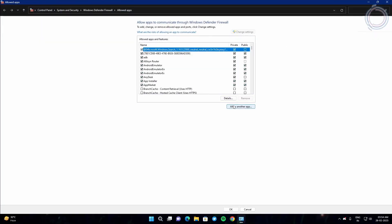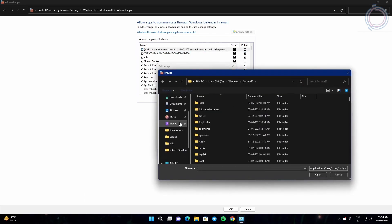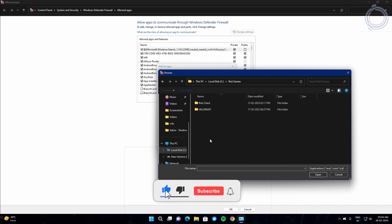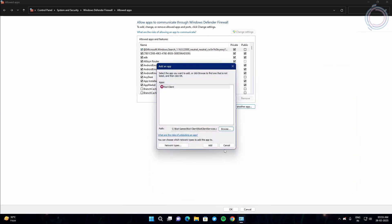Now click 'Change Settings' and click on 'Allow Another App.' Click Browse and locate your Riot Client. Go to your C drive, and you will see Riot Games or wherever you have installed Valorant. Then go to the Riot Client folder and Riot Client Services.